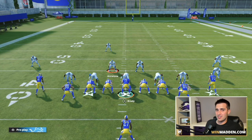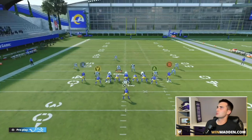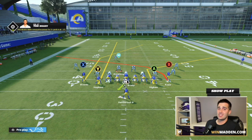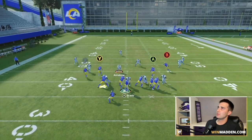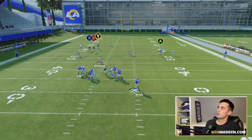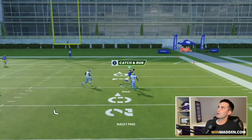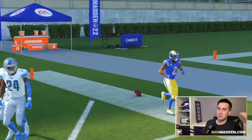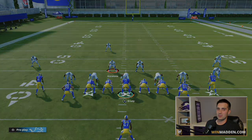Does this work in current gen? Same setup: streak Y, put A on a corner out, block the running back. We get a double team and roll out to the right a little bit. We're able to bomb cover three again — I need to pass lead up a bit more, but we were still able to bomb it for a one-play score against cover three in current gen.